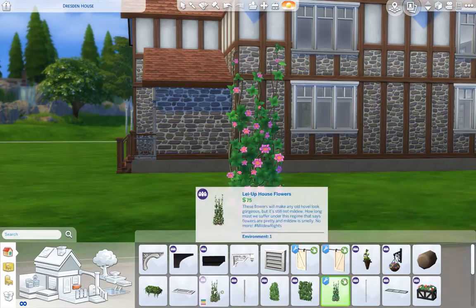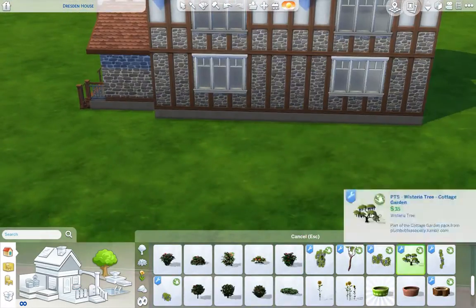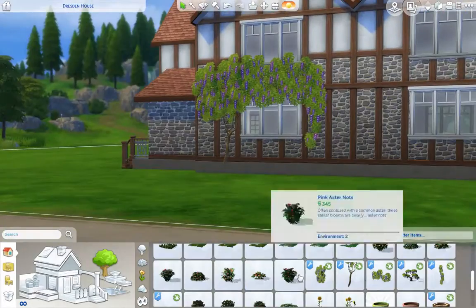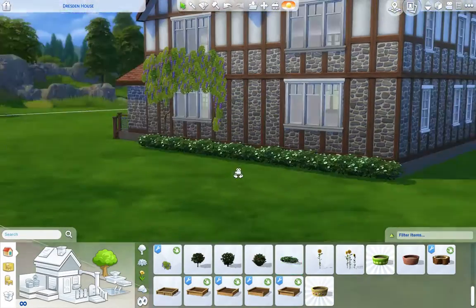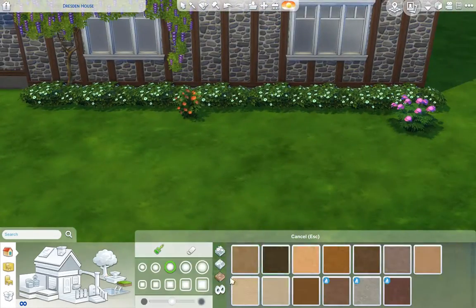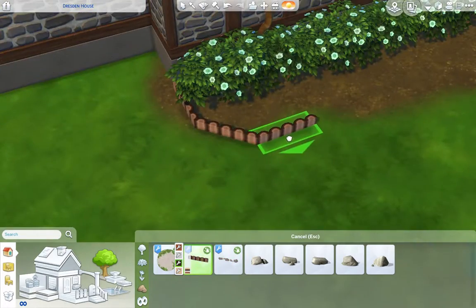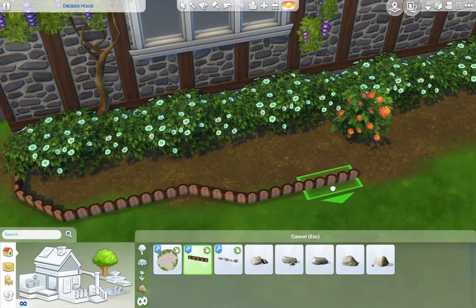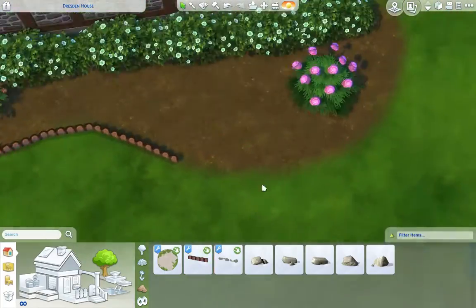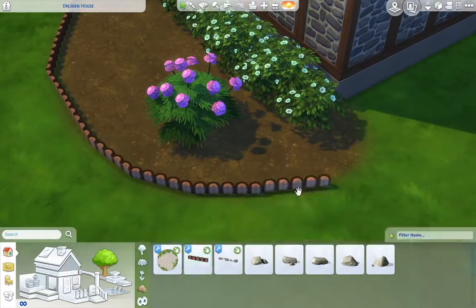I want to get away from doing two-part build videos — having them all in one video makes more sense. I love this wisteria, it's why I've wanted it in the game for so long — having ploppable pieces in different styles that you can add together on your walls. I'm really hoping that some of this pack will inspire some objects for the actual game.